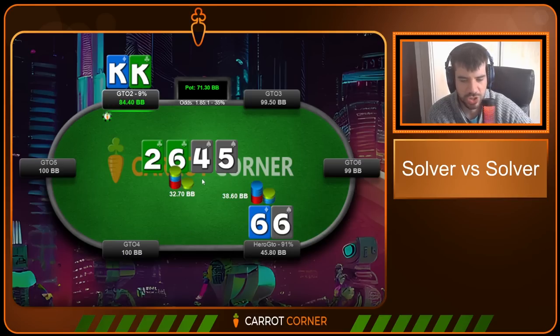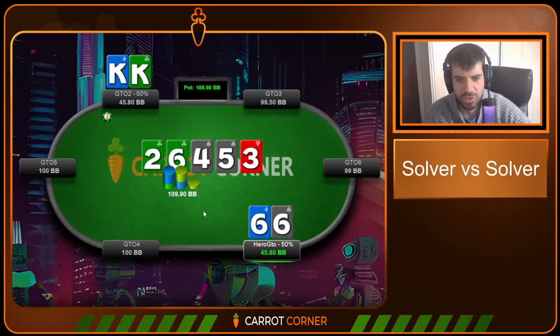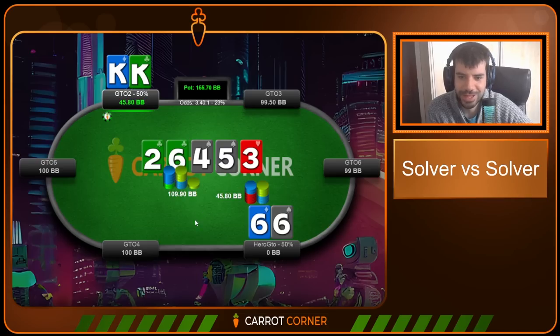The overbet makes a ton of sense — there are two flush draws. Whenever there are two flush draws, solvers favor bigger sizing: the opponent has more medium equity hands, denying equity is more important, and rushing value matters. A set can absolutely be a value bet on a double flush draw texture. On a drier texture where the opponent has fewer medium equity hands like straight-draw-plus-overcards or flush-draw-plus-overcards, we'd slow play instead. Villain calls again. The river brings a three.